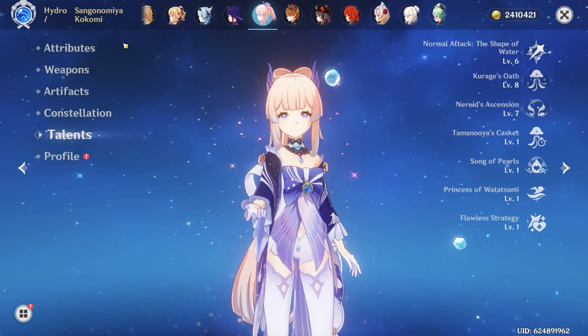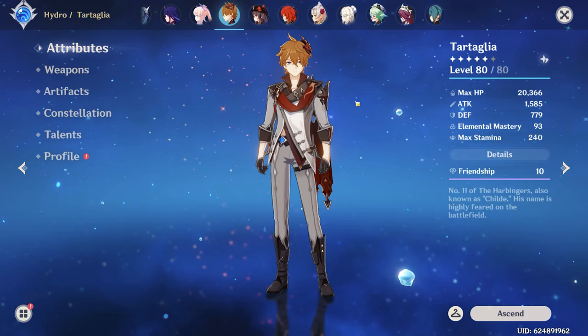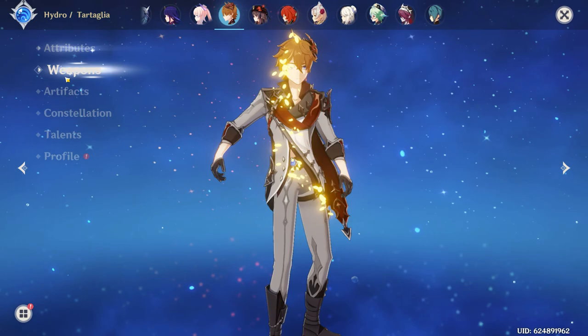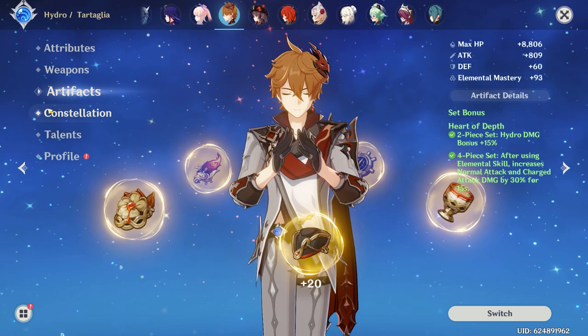Next up is Tartaglia, with a crit split of 63-172 and 121 Energy Recharge. The weapon is Viridescent Hunt at level 90. Artifacts are four-piece Heart of Depth — nothing special in the pieces. Constellation 0, talents are 5-8-7.